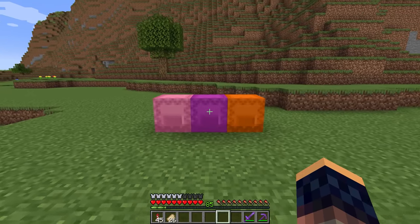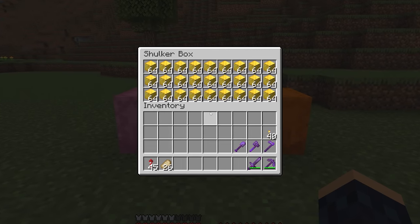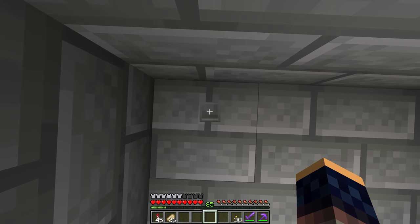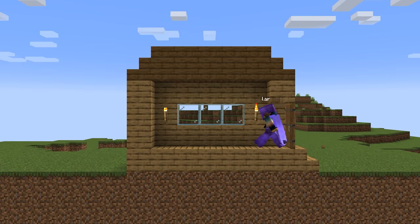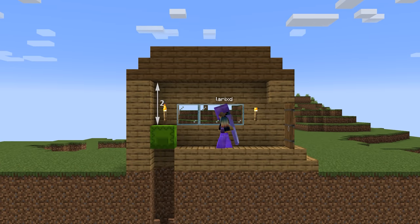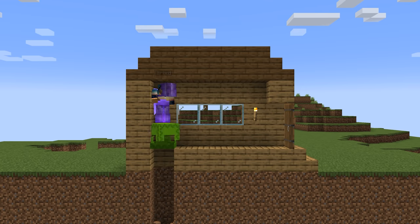After that we have shulker boxes. Everybody knows they can carry a bunch of stuff, but they can also be used as a secret door entrance. Place the shulker box under a two-block-height space and remove the blocks under the shulker. When you want to enter, just go on top of the shulker and open it — and you'll drop right in.